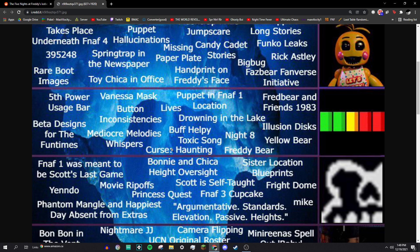Curse Haunting: another abandoned FNAF World thing — it was one of those chips you could get. Nobody's really sure what it would have done, but it was an abandoned asset.